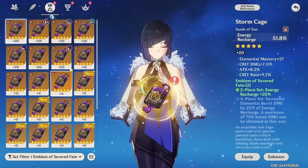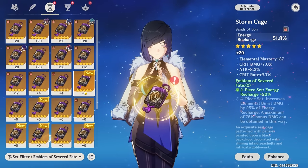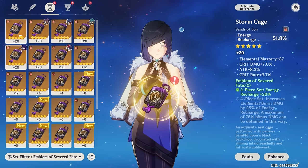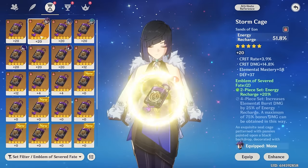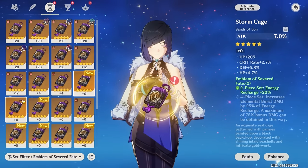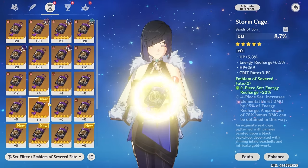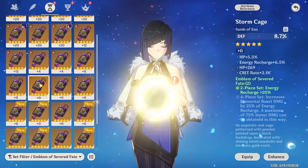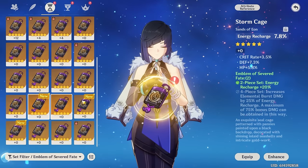For the sands, we probably want either energy recharge or HP. I'm thinking HP because I've already got some ER on other substats. But worst case, I might have to pivot to something else — I locked some double-crit pieces, but they weren't on set. Having a flick through, it's literally all garbage. Let's do the goblet first.